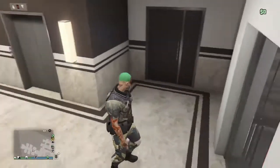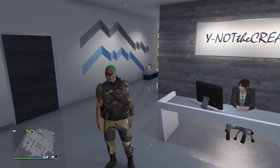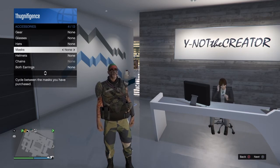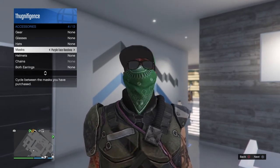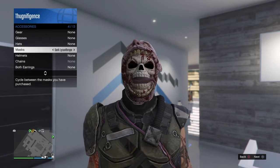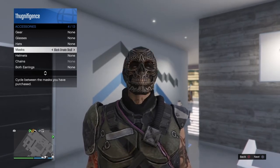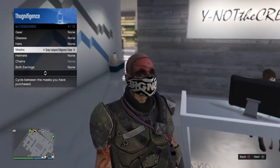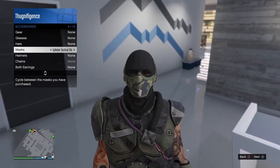You have to put the helmet, mask, and goggles on all together in a certain way, otherwise Rockstar won't let you do it. Now that we're in here, we're going to start the glitch. You want to have this mask — it's pretty much a half mask that just covers your mouth area. You can use any color; for this video I'm using the splinter one.